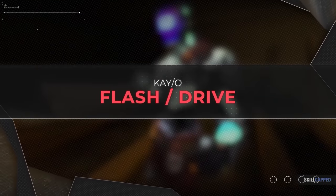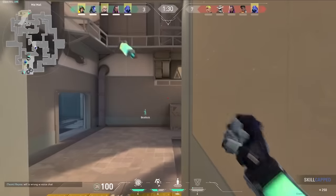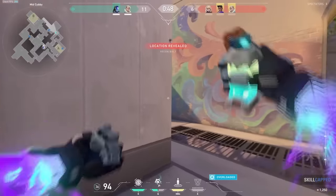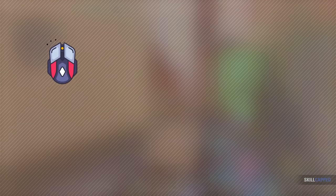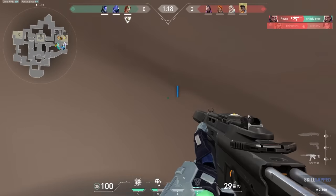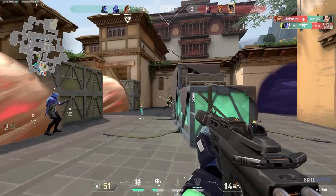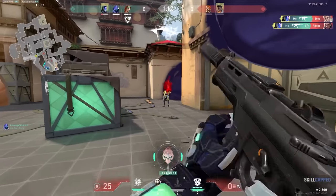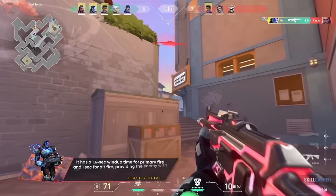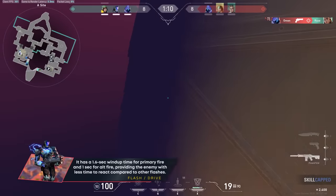Flash Drive is the ability you'll see talked about most often, as it's quite powerful and extremely versatile. All it is is a flash — an ability that simply blinds opponents and teammates. It can be chucked with left-click or lobbed with right-click, enabling a multitude of different ways to flash for yourself and teammates. This flash has a huge amount of freedom and is one of the only flashes with a wide array of lineups you can learn to make completely unreactable flashes.